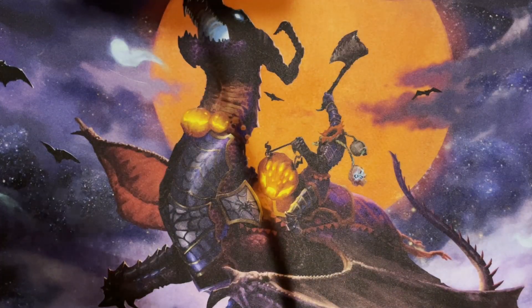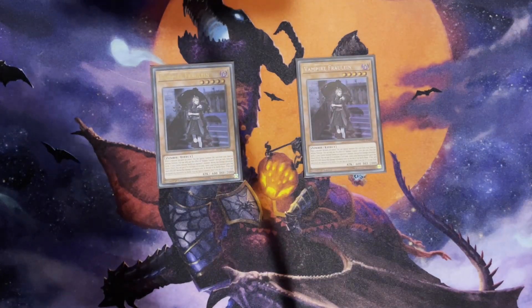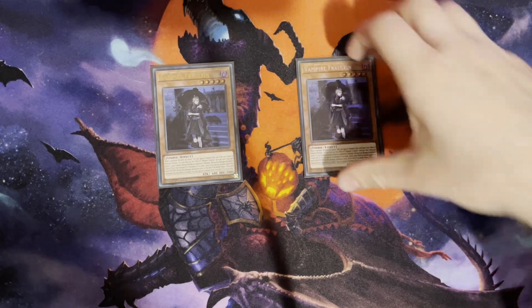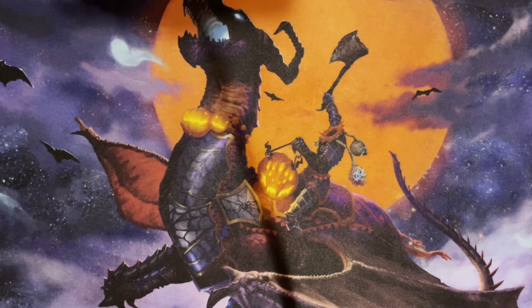For vampire hand traps, I run two Vampire Frowlin. When a monster your opponent controls attacks, you can special summon Frowlin from hand, and she can manipulate attack values using life points. An incredible card — if anyone plays Vampires, you're typically running two Frowlins. I've seen sometimes three, but three can be a bit bricky, so I run two — one Secret, one Ultra Rare. This deck is a bit mismatched with rarities, which you'll see later on.